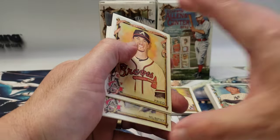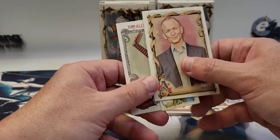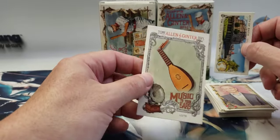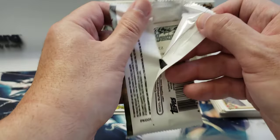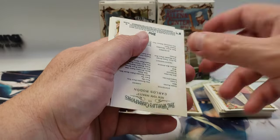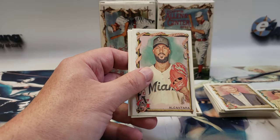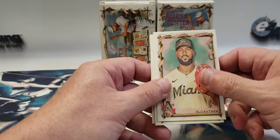Max Fried, Gio Urshela, Dale Murphy. Jefferson White is an actor. So far the first blaster is not blowing me away — we did get a couple of good rookies. There's a backwards card — I wonder if that's a variation or if it's just in here by mistake. Carlos Rodon. I don't know why that was backwards but I'll put it to the side just in case. Wait, is it a short print or a high number? Nope, it's number 111, so I don't know why that was backwards.